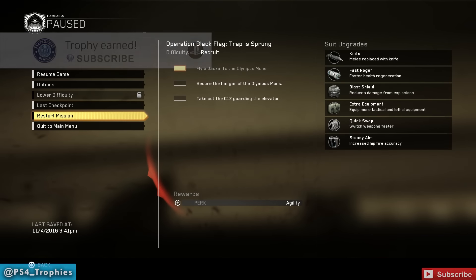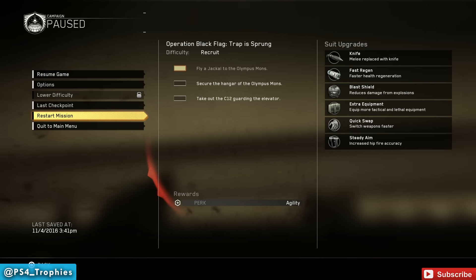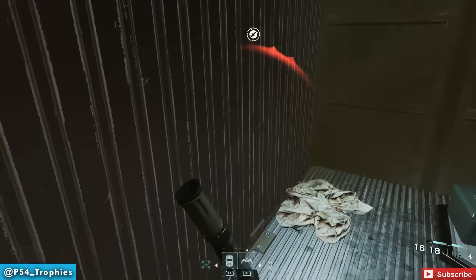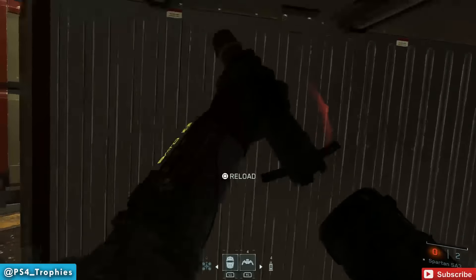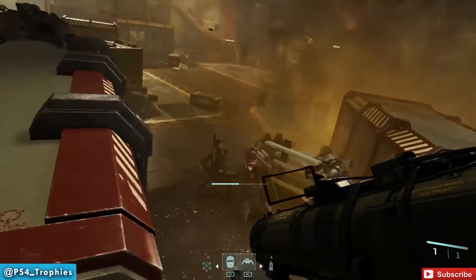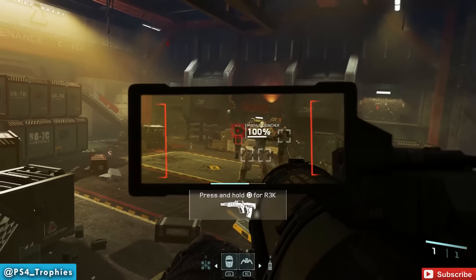This is the C12 Trophy guide that requires you to kill a C12 by doing a right rodeo, a left rodeo, and by blowing up both of its limbs. This happens in Operation Black Flag relatively early in the mission, when you come to this big gigantic robot.